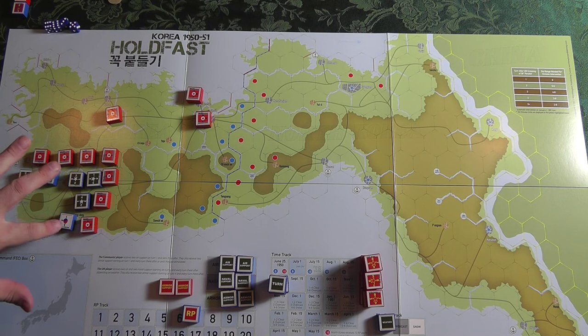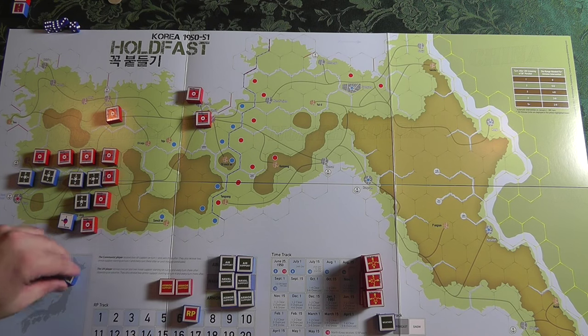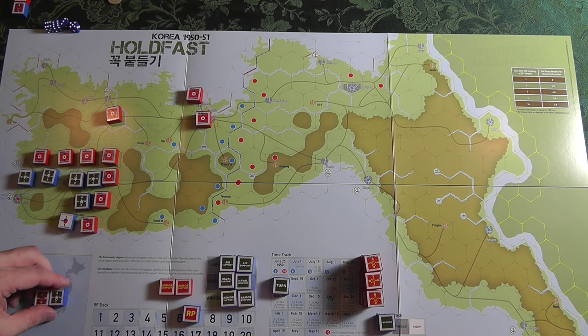Most of the units I have eliminated because by this point you're really building up those US forces to hold the perimeter. Once it's the US's turn, you check your reinforcements and bring them into the Japanese Far East command box. Most of them come in at strength one, but these guys — this Army Division and this Marine Division — come in at full strength. This represents how MacArthur has been holding them back and building up for Inchon.